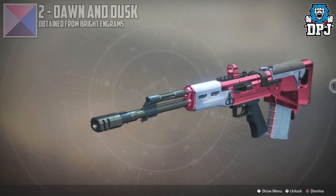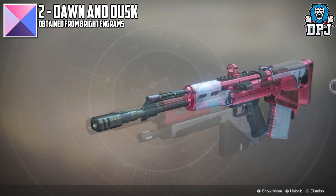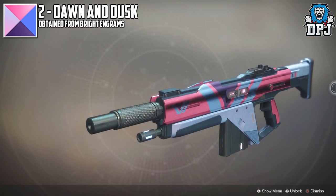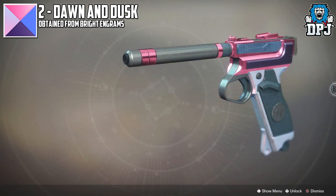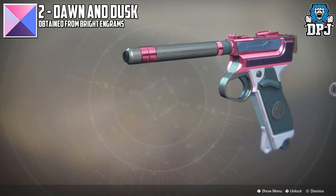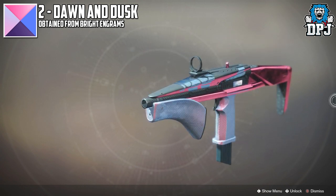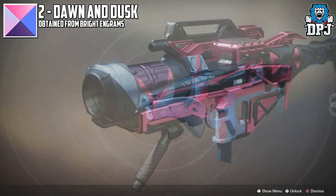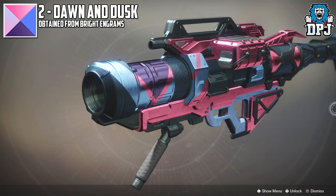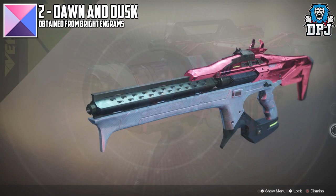In at number 2 we have Dawn and Dusk. For sure it's a little girly, but nowadays most boys like to be girly — most boys spend more time doing their hair than I spend doing a raid. Now I actually love this one. A full gear set of this would make you seriously stand out, definitely while you're trying to hide in corners in PvP. And when you jump out on somebody they ain't gonna know what's happening. But on a serious note, this shader is absolutely amazing looking.